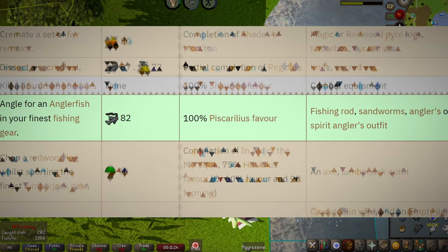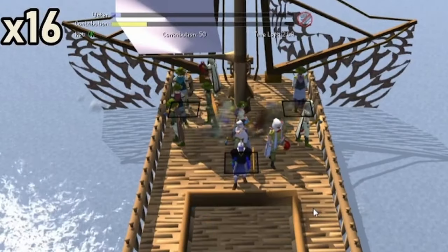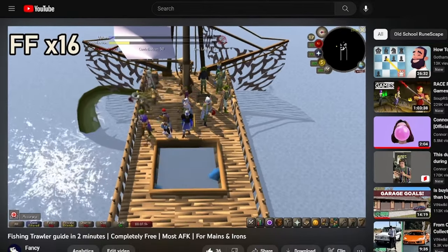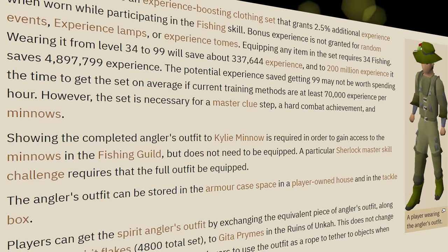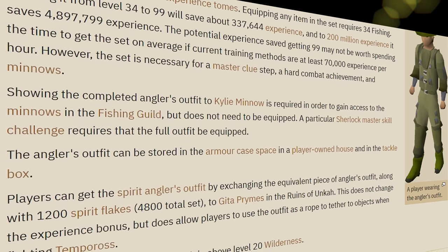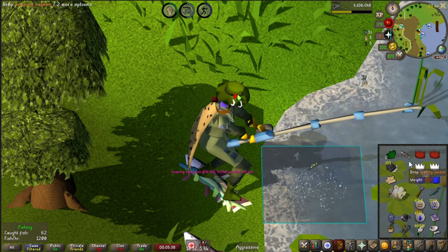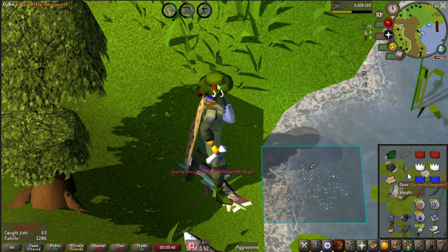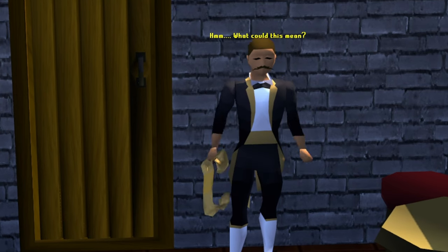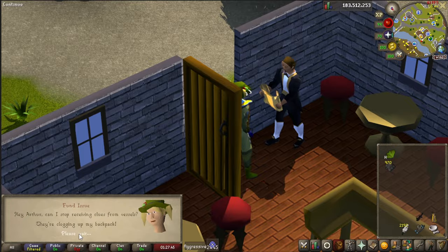I also highly recommend getting the angler set. You need it for a clue scroll later on, and the minigame to get it is actually AFK for several minutes at a time. I actually made a video about this, so go check that out. If you get the set on drop rate, the time it takes to get the set is just about equal to the time it will save on your journey to 99 fishing. Also, if you're going to sit down and grind out some levels, I highly recommend ensuring that you turn off clue vessels for the time being. You can do this by talking to Arthur the Clue Hunter, who is in the bar just north of Lumbridge Castle.